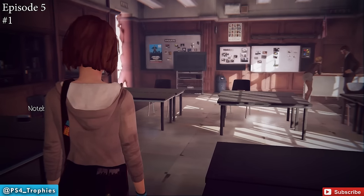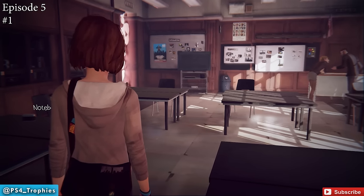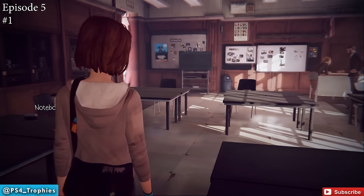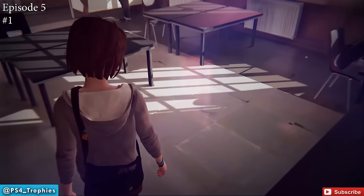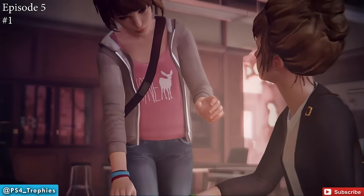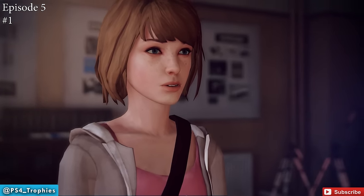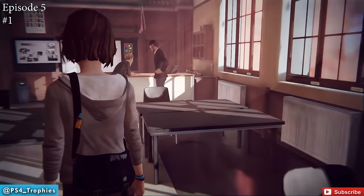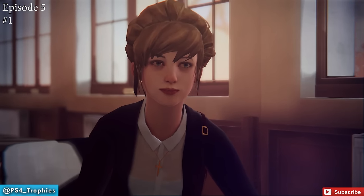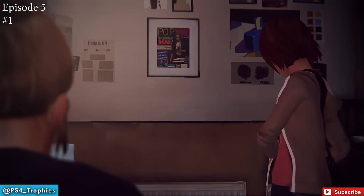As we begin Episode 5, spoiler warning — this episode is really hard to avoid spoilers, so I recommend playing it yourself first, then coming back to replay it and get the collectibles. About 20-25 minutes in, you'll be back in the same original classroom where you started the game. You'll see Kate at the desk — walk up and comfort her. As soon as that conversation ends, turn back around, look at her, and hit Square for your first optional photo in Episode 5.